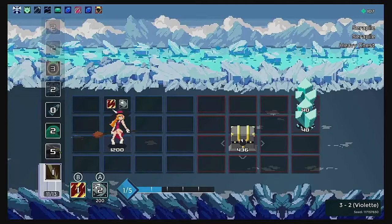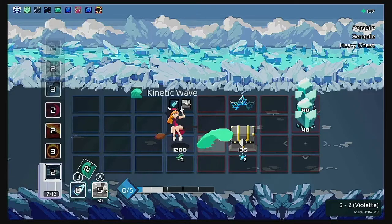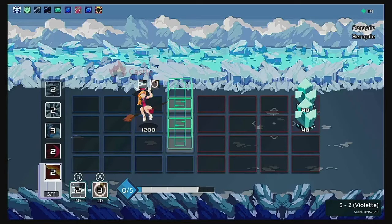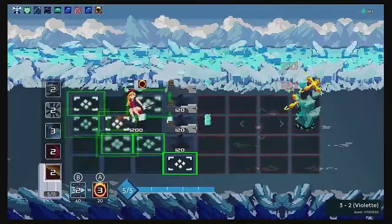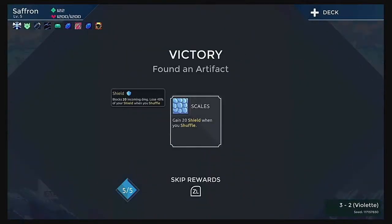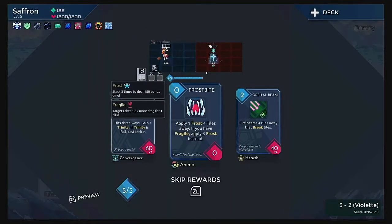We can just showcase all this stuff by playing normally. There's a chest here — we have to destroy it before the time limit runs out. These crystals are money, so let's grab them. Scales — gain 20 shields when you shuffle. Very useful. You shuffle when we run out of cards, or we can shuffle manually.